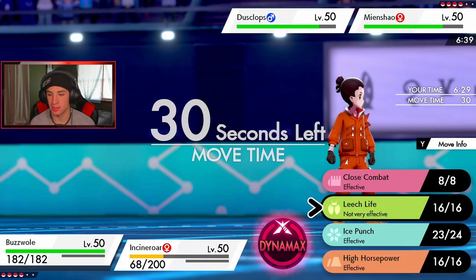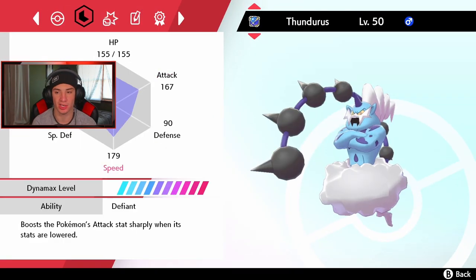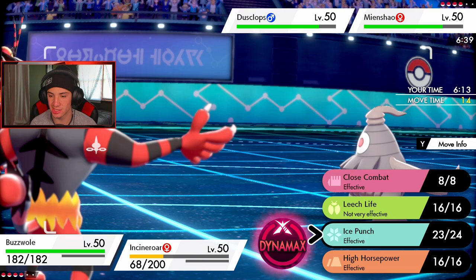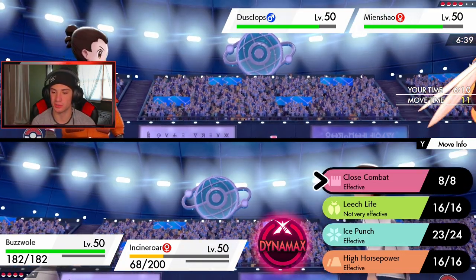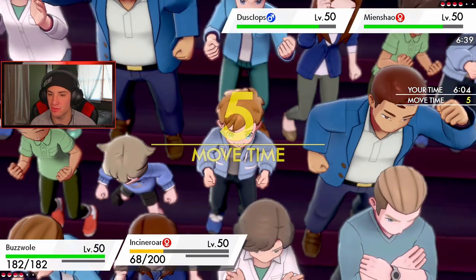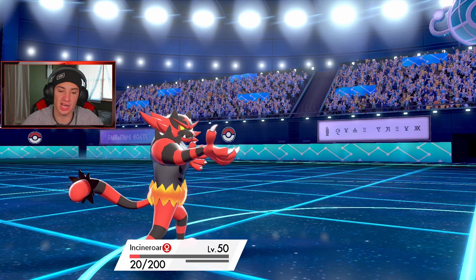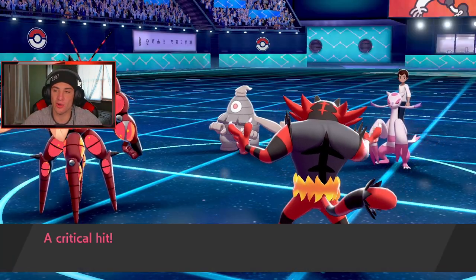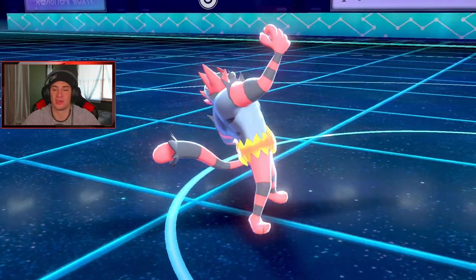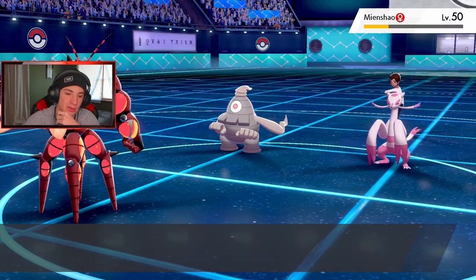That thing could go into Trick Room, which he probably is going to do, and then Swampert might be my Dynamax option in that case. I guess we'll just let Incineroar go down here — that was bad play by me, definitely should have Will-O-Wisped. Let me drop an Ice Punch on this thing and maybe try to get off a burn. Hi Jump Kick connects again — two in a row and he gets a crit! Even though we were dead regardless, Ice Punch popping through.